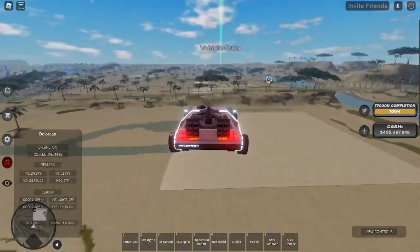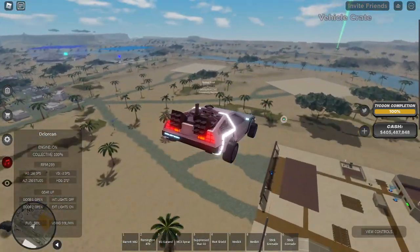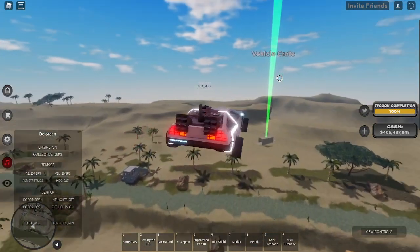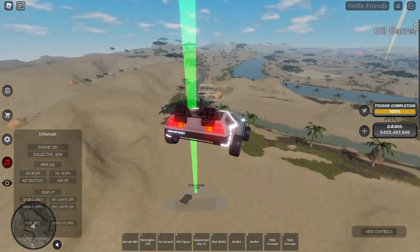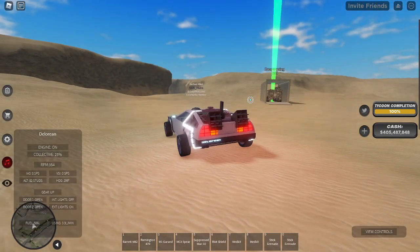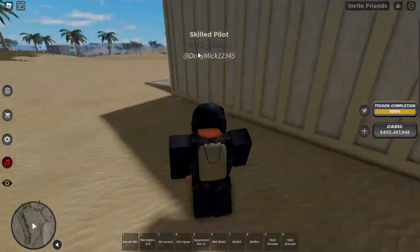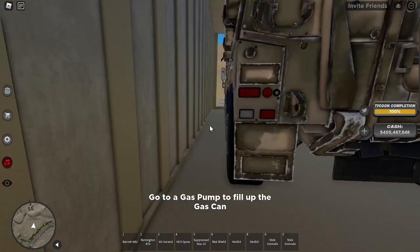The vehicle crate might be bugged, but — oh! It's not bugged! I can actually show you all now. I'd seen this before but didn't get to see what car was in it. It looks like it's completely random cars, which is very cool. There's also a gas can!